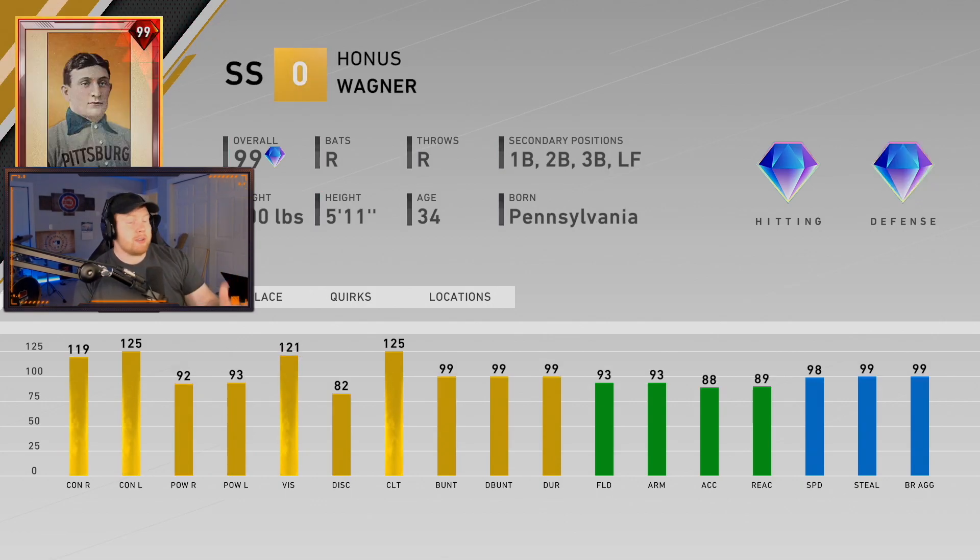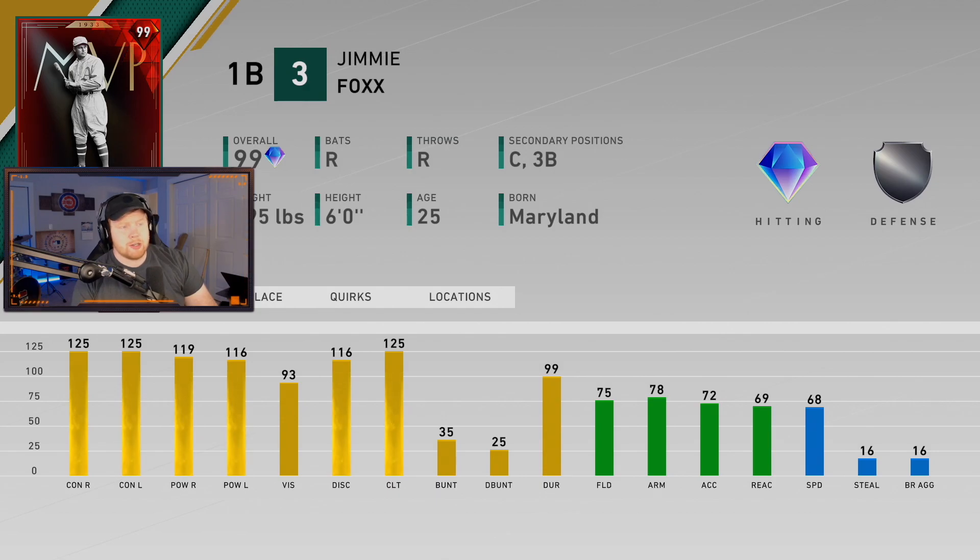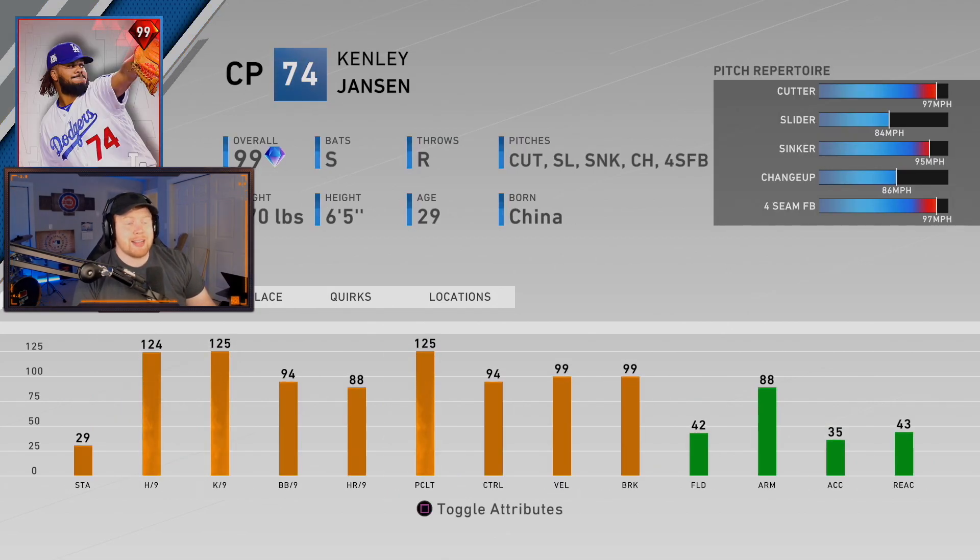These cards can all be prestiged. For Honus Wagner, the big noticeable trait is over 90 power versus both sides — fielding and arm get a buff and speed goes up to 98. For Jimmie Foxx at prestige: contact maxes out at 119 and 116, power the same as Babe Ruth, silver fielding badge at catcher, 78 arm, 68 speed — same as Pudge. For Kenley Jansen, hits per nine is almost maxed out, he only has 29 stamina when prestiged, but control gets a little better. The slider and changeup get slightly slower but he's a beast regardless.